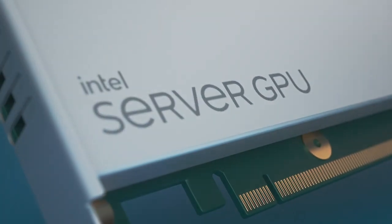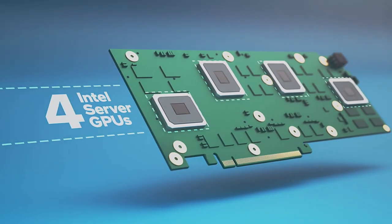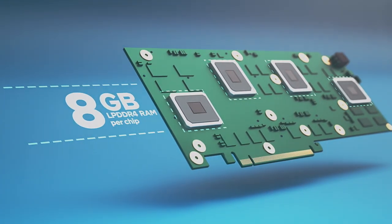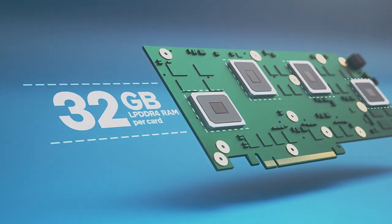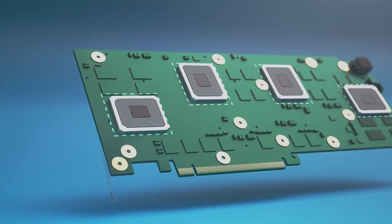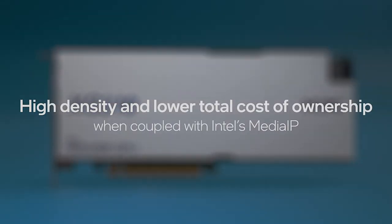The XG310 PCIe add-in card from H3C has four Intel server GPUs, each with access to 8GB of LPDDR4 RAM for a total of 32GB per card. This considerable memory capacity coupled with Intel's industry-leading media IP enables a high-density, lower total cost of ownership solution.